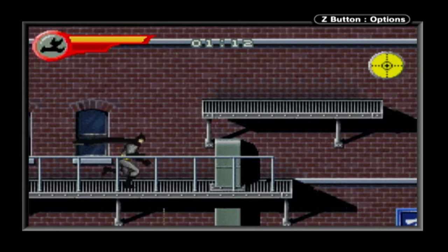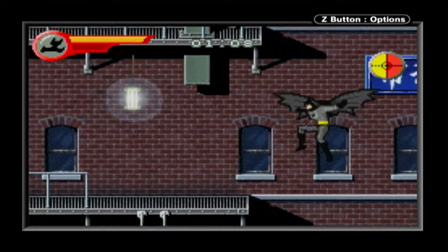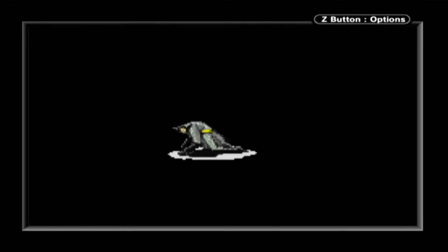It actually took numerous attempts to figure out how to even beat the first stage, because you have to flip switches to unlock doors, and there's plenty of verticality, no map, and no indicator, leaving you guessing on where to go or what to do.